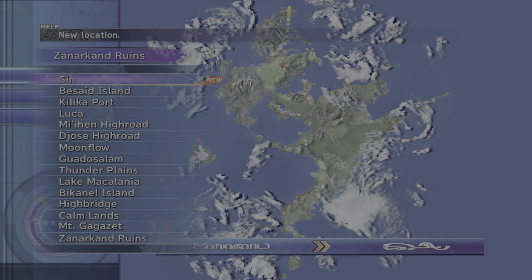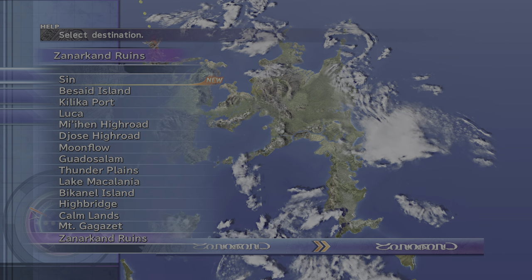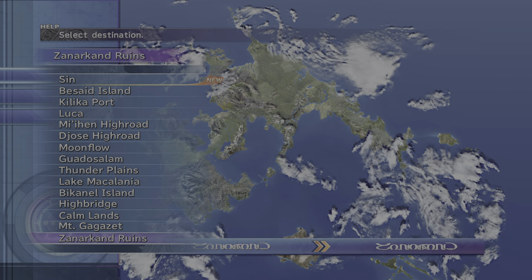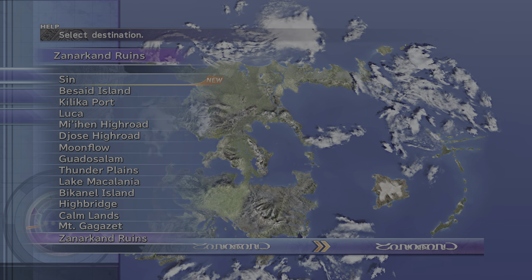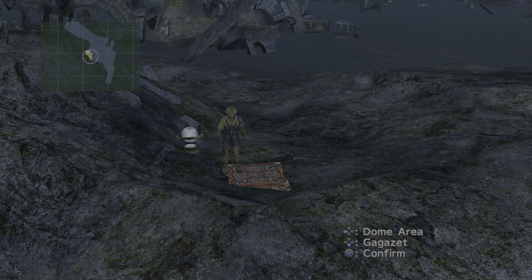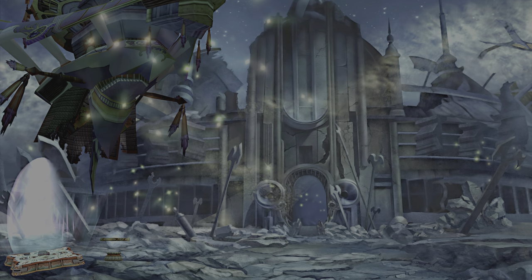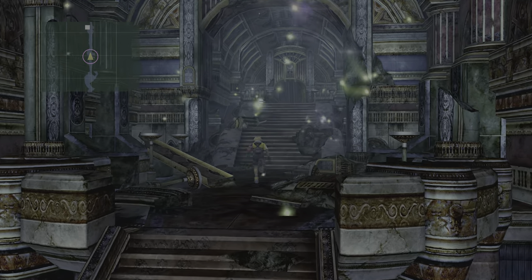Right now we're going to head back to Zanarkand Ruins to collect the Destruction Sphere and the hidden chest that is unlocked with it. We'll use this transportation device with its arrows — first traveling to the dome area, followed by the dome corridor. Now we should be at Zanarkand Ruins, the Cloister of Trials.